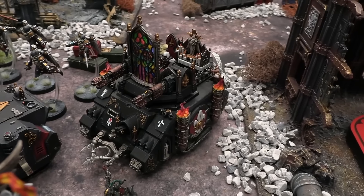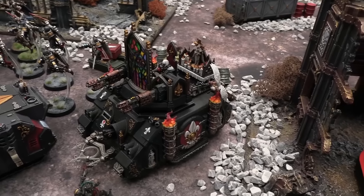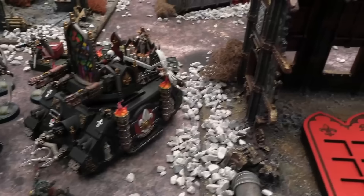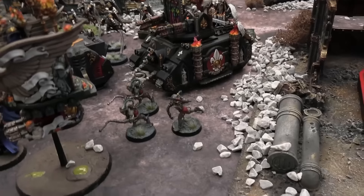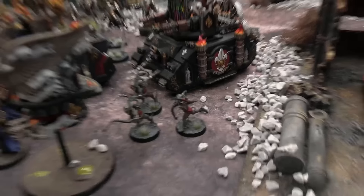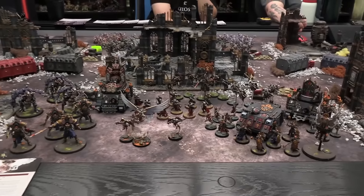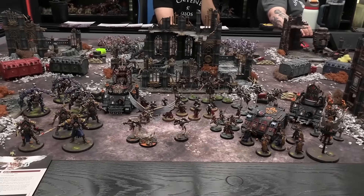I also have Repentia Sisters with those huge saw blades, and a really awesome piece — the Immolator, which has a cool church-like stained glass window. This is pretty much why I wanted to play the Sisters — they love to just burn everything. We also have some Arco-Flagellants, which I like to call Arco-Flatulence. And that is my force of Battle Sisters — let's see how they do!